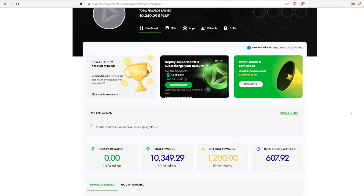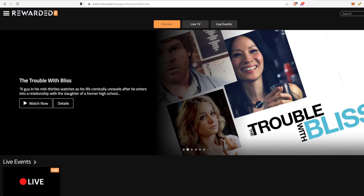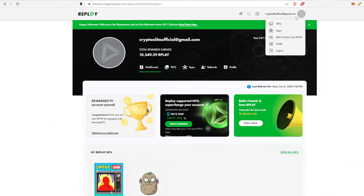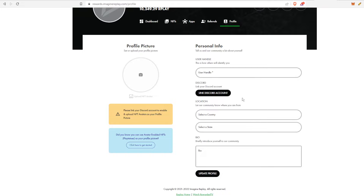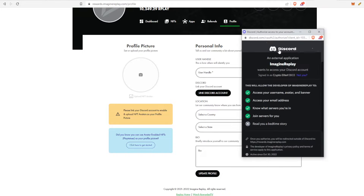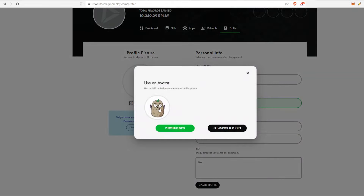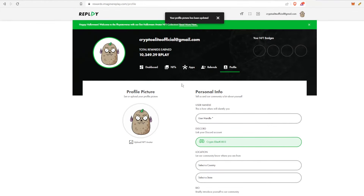And it looks like it did it — that was pretty easy. Step one done. Now go to the Profile section and fill out all the information including the Discord section, then link your Discord account. I'll authorize it on screen. Upload your avatar, set it as your profile photo, and that's it — easy peasy.